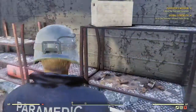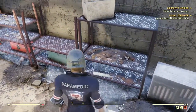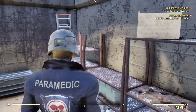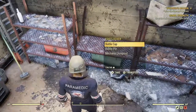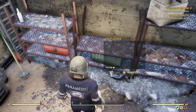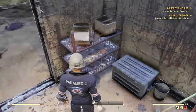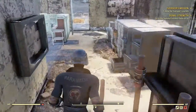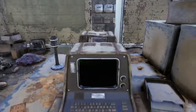I'll take that. What was that? Gas canister — I can't even see a gas canister. How peculiar. Bobby pin. I'll take the mechanic jumpsuit as well. Let's look in this terminal.